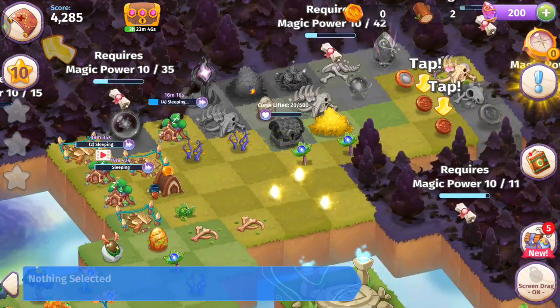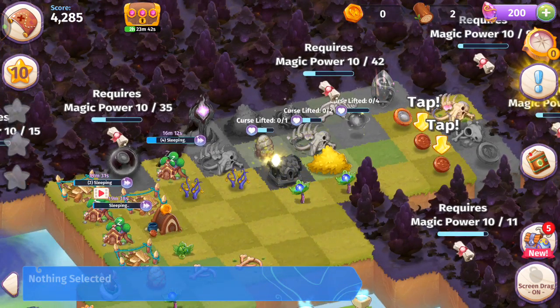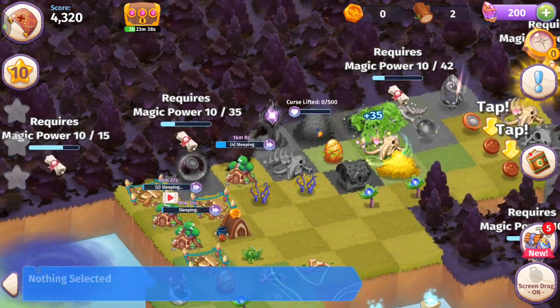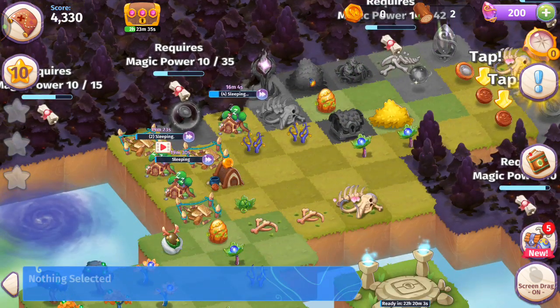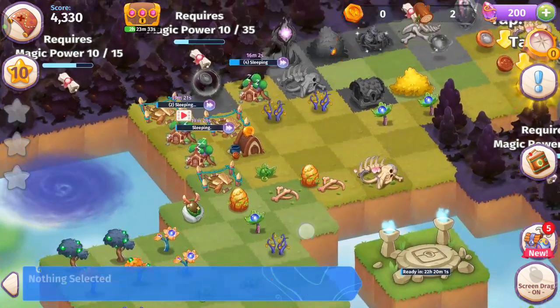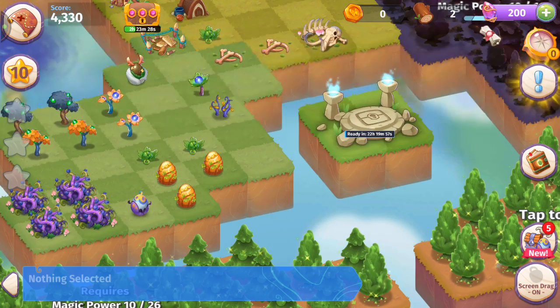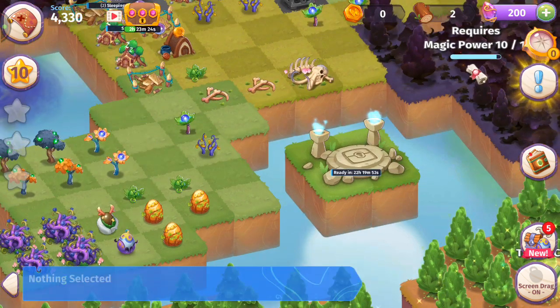I'm just going to pop that life orb — no biggie. We're going for it. There's something interesting here — we've got another one of these fairy eggs, so we're at three fairy eggs. I have no coins though, so I guess I'm going to have to be patient and get some more.